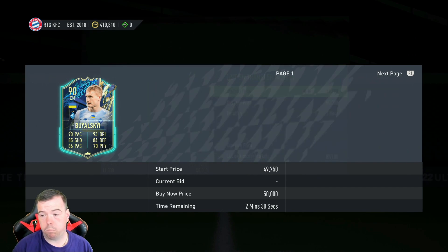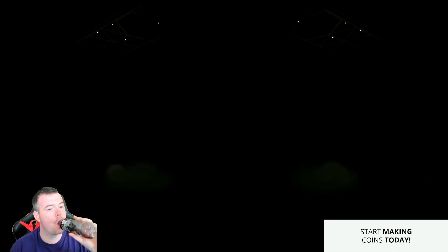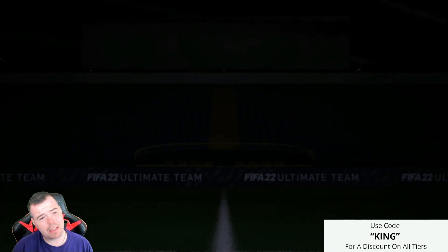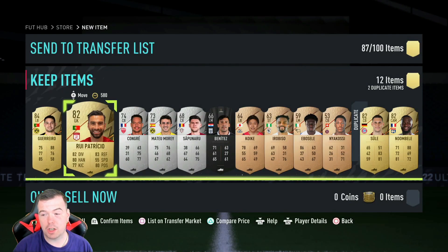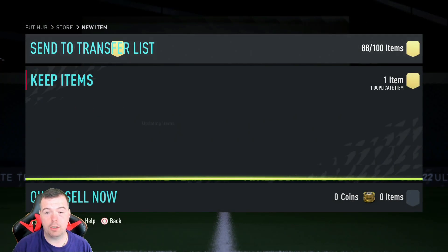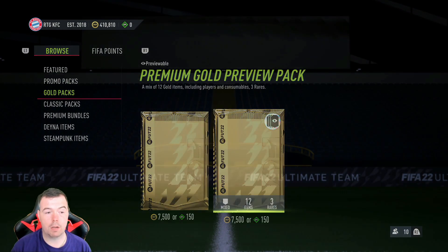They've gone up through the roof — they're like nearly 50k wow! Rare mixed players pack. Guerrero — not bad. 84s are still kind of inflated. Don't forget it's tradable — they're still nearly 5k which is actually kind of mad. He actually pays for the SBC! At the moment, if you aren't doing any upgrade packs, sell your players before Friday because prices will come back down. SBC all done — let me know in the comments what you packed!